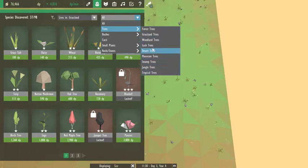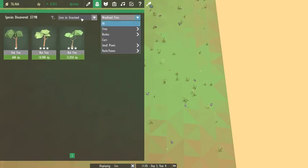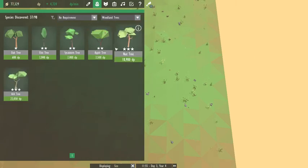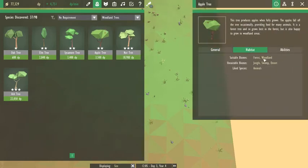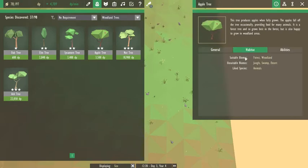I'm looking for an apple tree, which I realize now is a forest tree — and it doesn't live in a grassland. So this tree is a forest woodland tree, but it's actually a woodland tree.